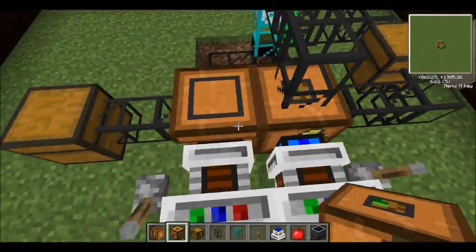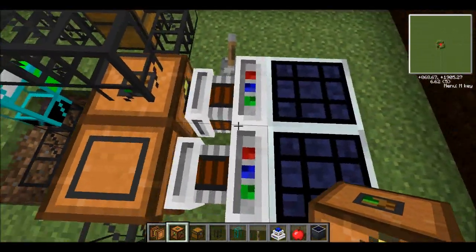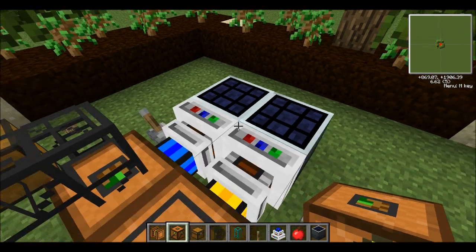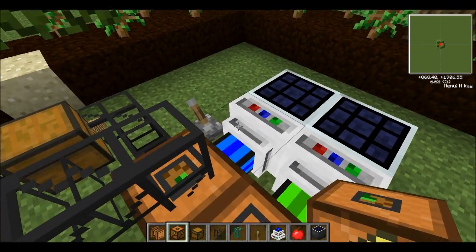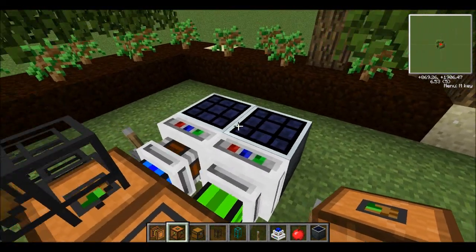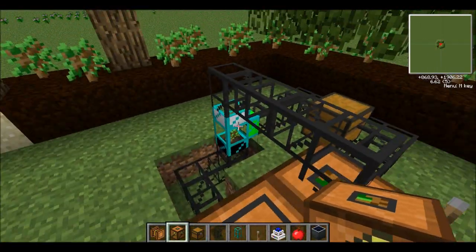I'll flip this lever on and show you how it works. So while I'm waiting for it to start up, I'll go over the engines. I prefer electrical engines just because you can hook up solar panels to them and they'll work perfectly. They're really easy to set up — you can see I have solar panels on the back. You could use one solar panel and attach it with cable, it doesn't really matter. But I prefer these if you guys were curious.